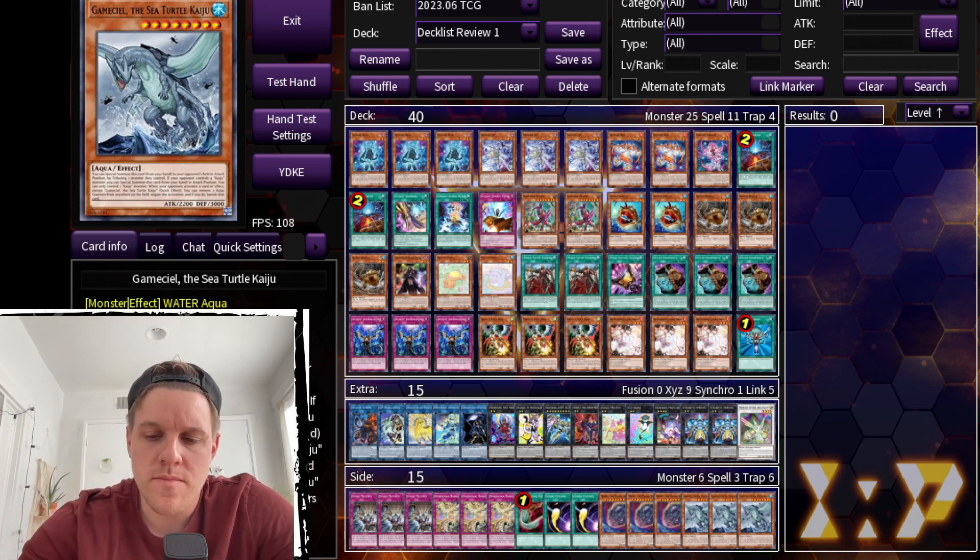I even put three Book of Eclipse in the side. If you're playing against Purrely or Kashtira going second, you need six books in your deck — side in those three Eclipses. It'll set you up much better than Evenly Matched in those matchups. If you evenly against Purrely you still lose to Noir, and if you evenly against Kashtira you still have to deal with Arise-Heart. If you don't know how to use Book of Eclipse against Purrely, check out Squiddy's video — he covered it as a side deck staple this format and I completely agree.